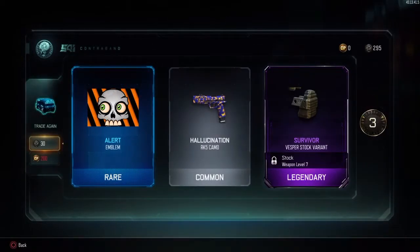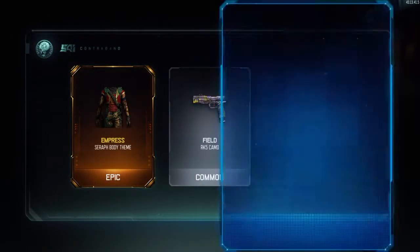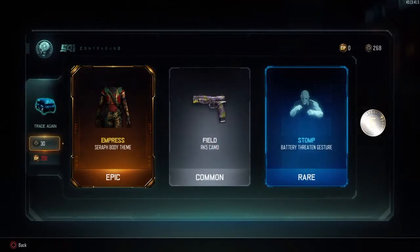We got hallucination and a Vesper stock variant, along with a three crypto key bonus — so 293 crypto keys left. Next we're going to get a serif body theme, a field camo for the RK5, and a battery gesture with a five crypto key bonus.